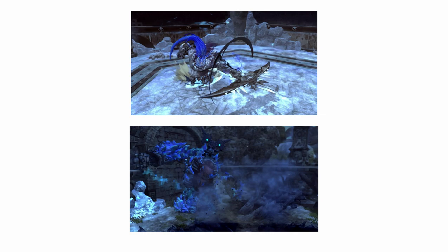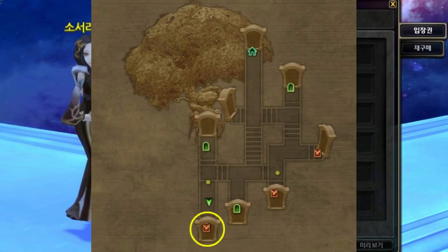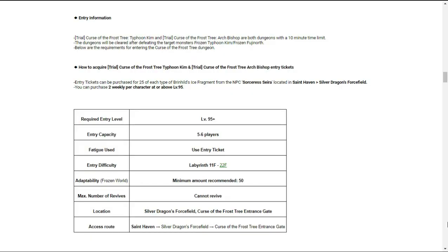Next on the update list is the Trial Stage. Curse of the Frost Tree, Typhoon Kim, and Archbishop Nest entry tickets can be purchased for 25 of each type of Brynhild's Ice Fragment from the NPC Sorceress Sarah, located in Silver Dragon's Forcefield Portal. The entry capacity is a minimum of five and a maximum of six party members. The entry difficulty starts from Labyrinth 11 to Labyrinth 22, and the recommended minimum amount of Frozen Adaptability is 50.